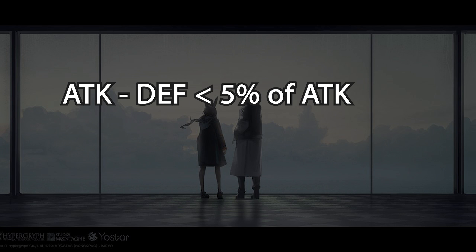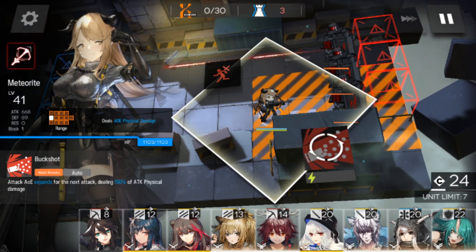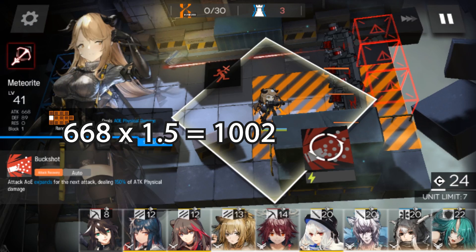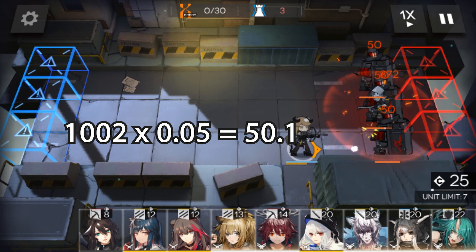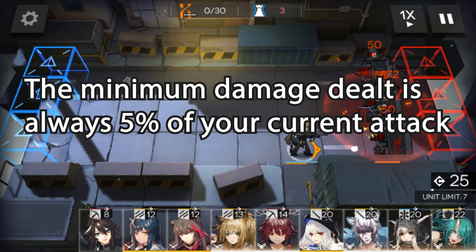Here's another question: what if your attack is slightly higher than the enemy's defense, but the difference does not exceed 5% of current attack? Here is my Meteorite — she has 668 attack, and her skill deals 150%, which is 668 × 1.5 = 1002. The enemy defense is 1000. She is only 2 points higher, and she deals 50 damage — which is 1002 × 0.05 = 50.1. Conclusion: all attacks deal at least 5% of damage based on current attack.